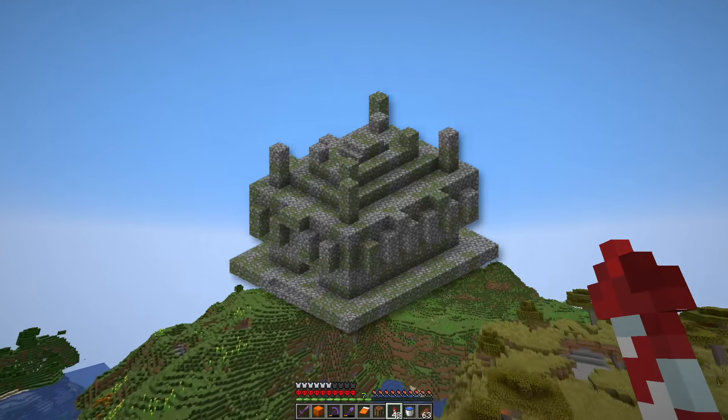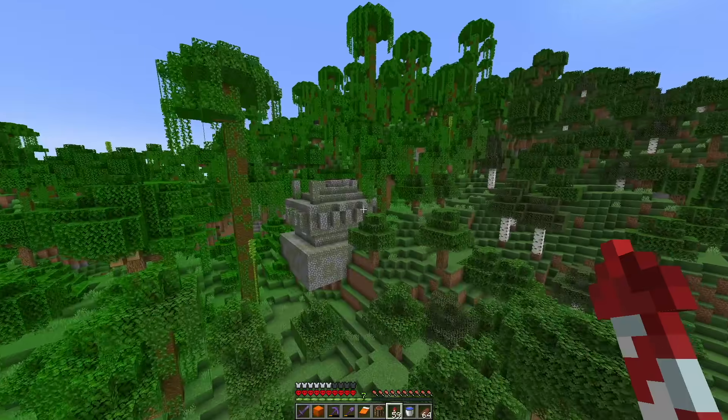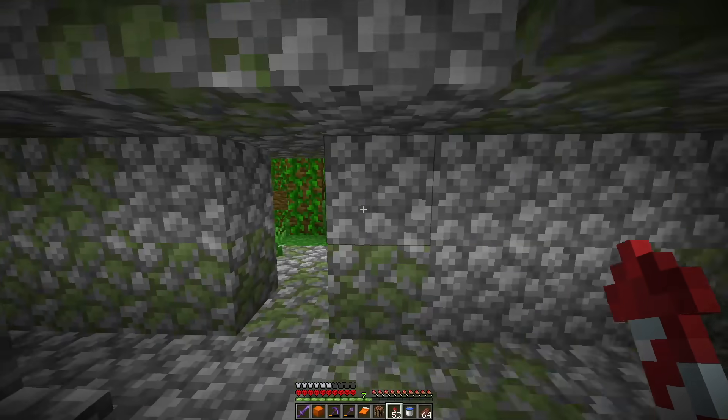The next structure we need to find is a jungle temple for the wild trim. If I just fly around here for a little bit - here we go! Two wild armor trims. So that's another trim added to the collection. That is seven down and nine more to go.